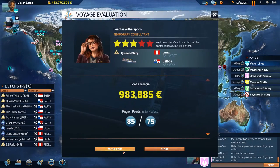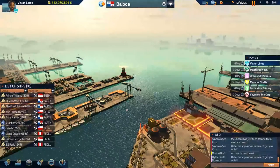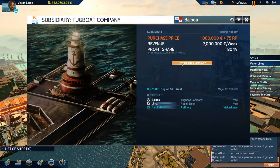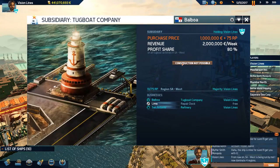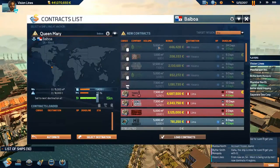The Queen Mary in Balboa — and it's done! We've got it, we've got the region points! First things first, get that subsidiary. The Tugboat Company in Balboa has been bought. Very nice — 80% region profit share, that's crazy!